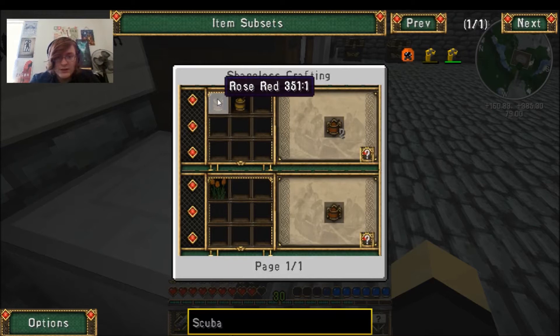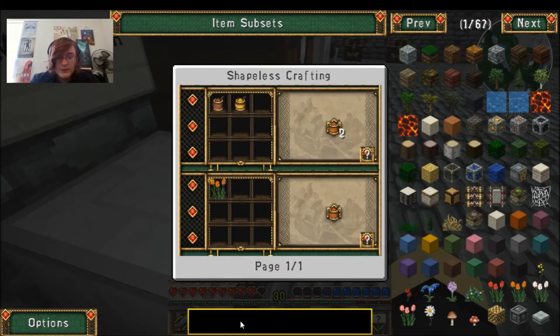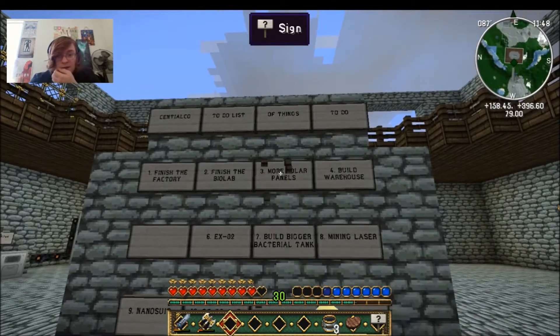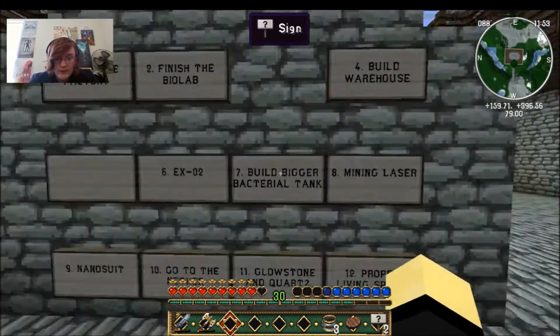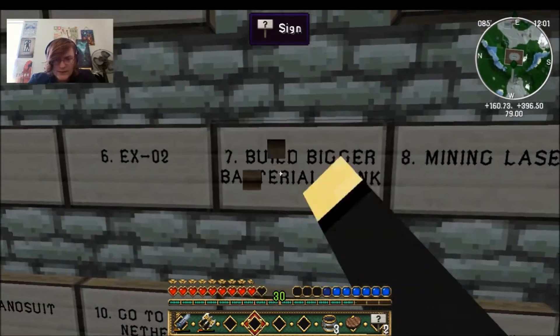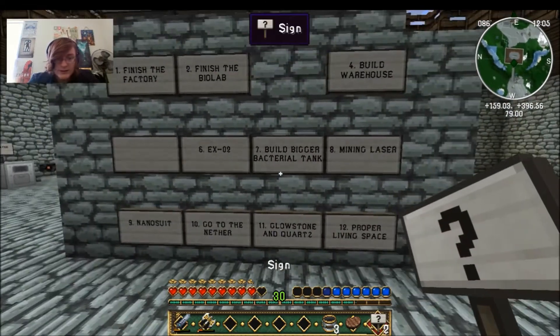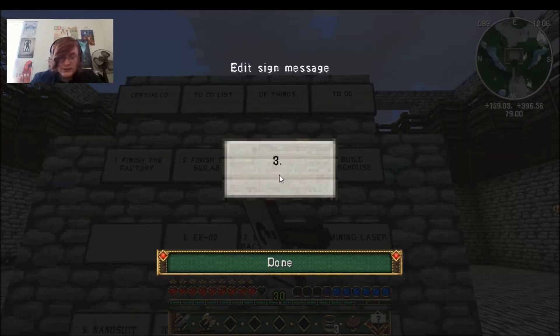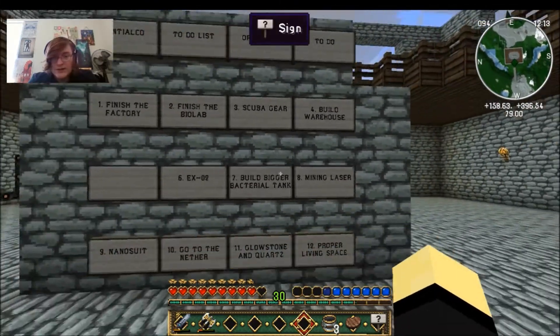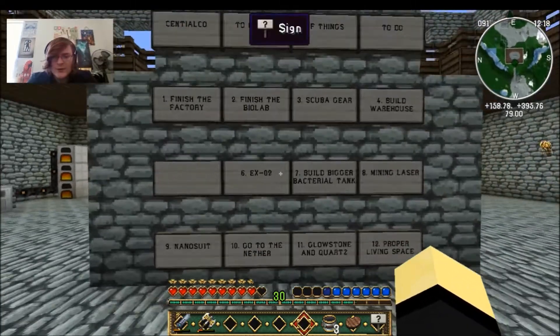We need orange dye — how do I do that again? Rose red and yellow, or orange tulip. I think it will be easier to do the red and yellow combined. I've never seen the orange ones before. Three is scuba gear — I think that would be nice to have. We can go on the bottom of the ocean. I think it would be fun because I've never actually done that before.